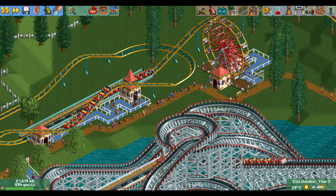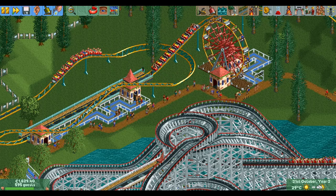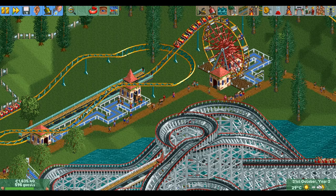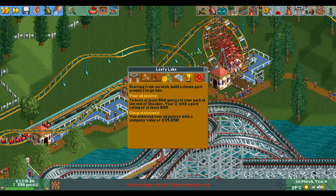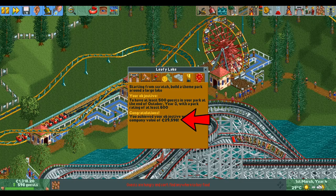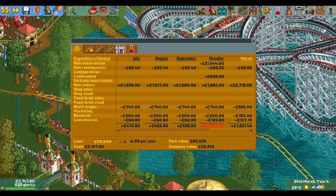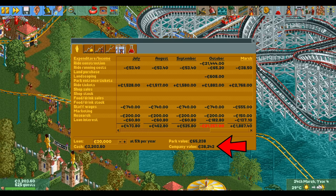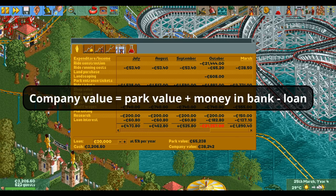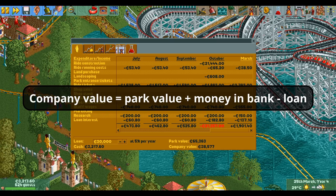Before covering strategies, let's quickly go over the company value. When you complete the goal of a scenario it always mentions the company value you had at the very moment you completed it. You can find the company value right below the park value, because they are very closely related. The company value is simply your park value plus the money you have in the bank minus your loan.